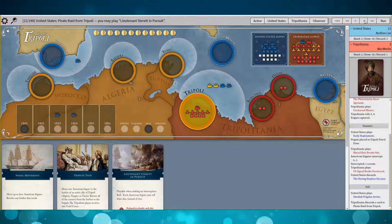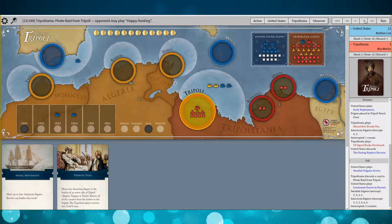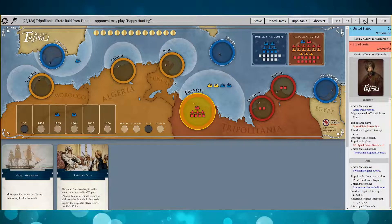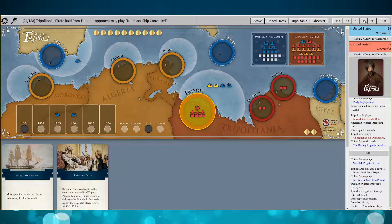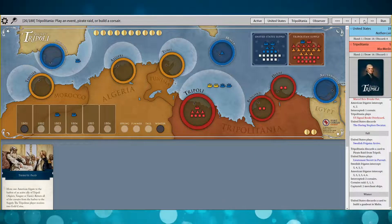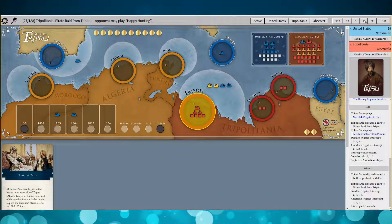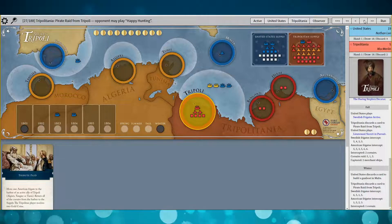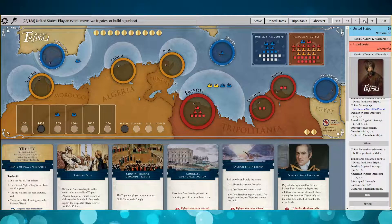Now you've got a pretty good block on Tripoli. There was a big pirate raid from Tripoli, and I played Lieutenant Starrett in pursuit to knock the Tripoli player back. The Swedish frigates missed, but the American frigates got two Corsairs — which is pretty good in exchange for two coins. And then with my last move, I built a gunboat, which actually becomes a bit decisive later. There was another pirate raid attempt and the Swedes got one of them, and the Tripolitanian player got no merchant ships — no coins.